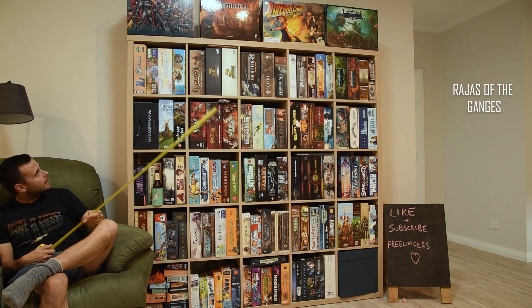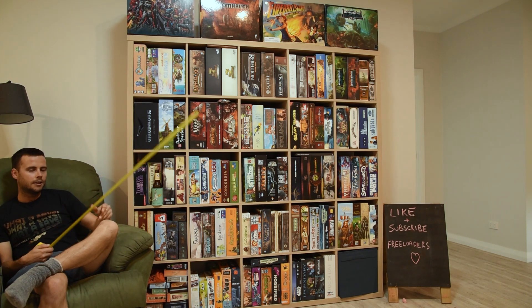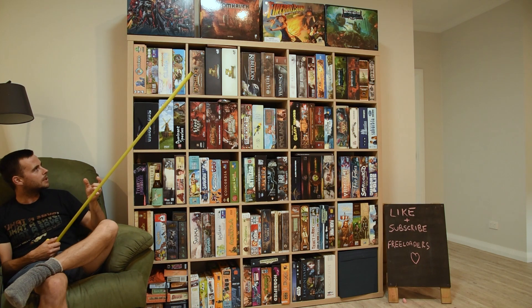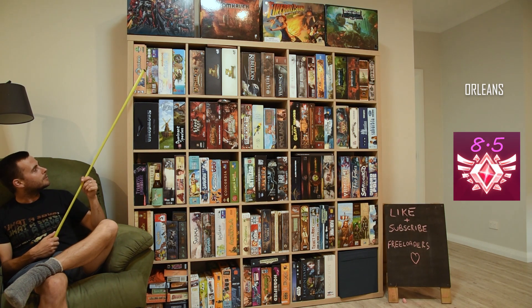Rajas of the Ganges — I would give that an 8.5. I actually really like that game, and I'm surprised it didn't make it into my top 10. Brilliant little game. Two-player, we get through it in about 45 minutes, and it doesn't take very long to explain to new players either. It looks really great on the table, except for the player boards which are a bit crappy. Orleans — I've got the Trade and Intrigue expansion. I think it needs the expansion and the upgraded meeples rather than cardboard circles. When you have those two things it becomes an absolutely brilliant game — 8 to 8.5 out of 10.